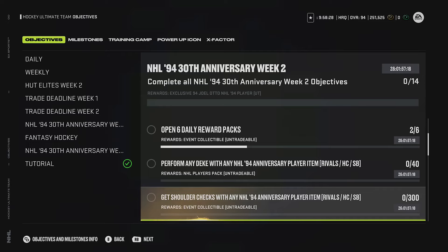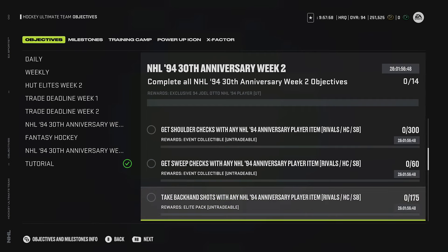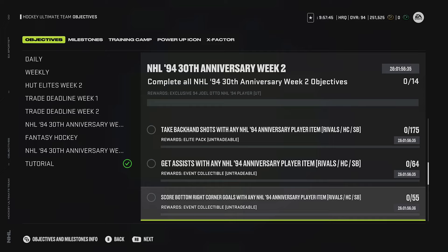Get shoulder checks - 300. That's a lot. A big problem is I don't think people like having to change their whole team around to get these objectives done. Unfortunately people have to go into squad battles and load up MSPs just to try to get them. Get sweep checks - kind of annoying but not terrible. Take backhand shots - 175 for any lead pack, that's fine, that's not unreasonable. Get assists - no problem with that, 64 isn't that bad either. That's not unrealistic.